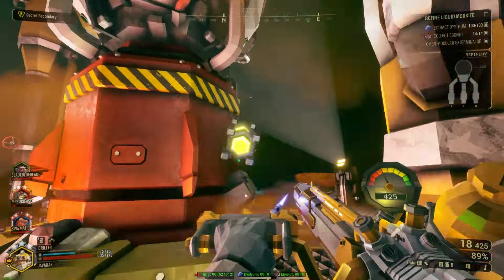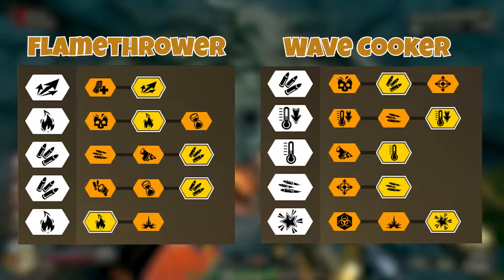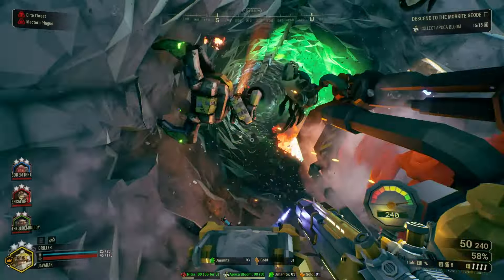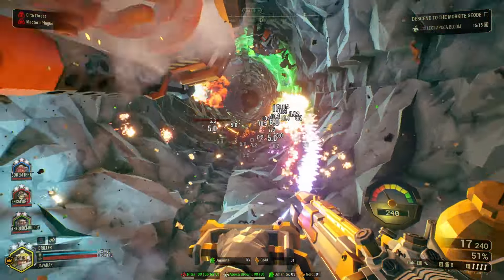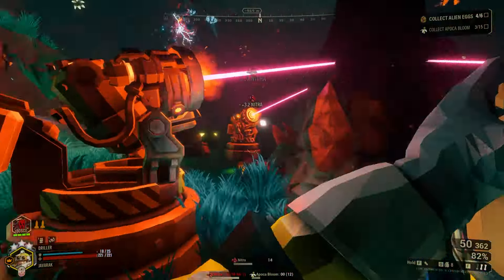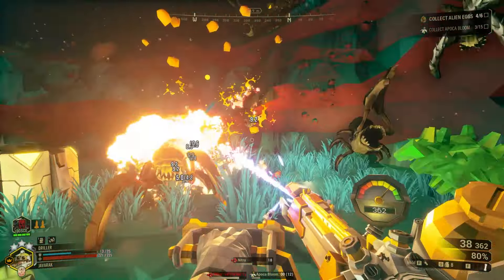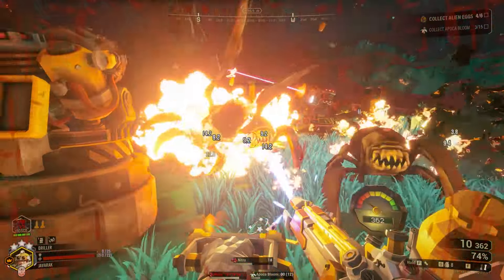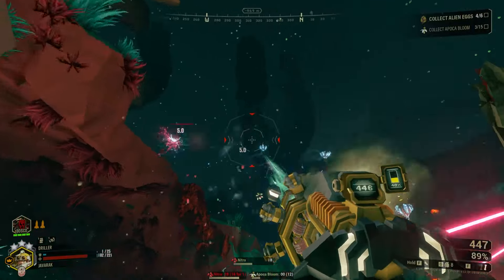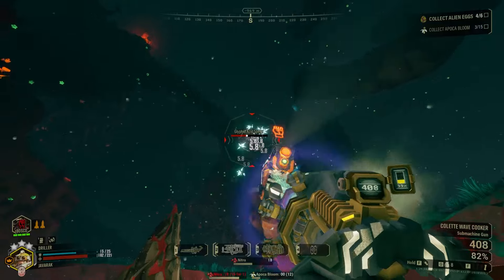For my final thoughts, this build is in a very similar position to the Rotary Soldier build for the Gunner — it is becoming my new default build for the Driller. The fact that the Scorching Tide gives you so much more power and utility with the flamethrower without really sacrificing anything is just incredibly good. It allows the Driller to do something he normally doesn't have a lot of power with: burst damage. Normally the Driller is basically completely damage over time and elemental effects, but this gives you the ability to deal very quick damage very fast.